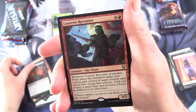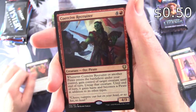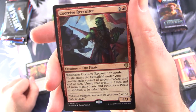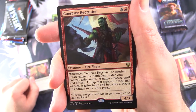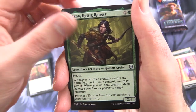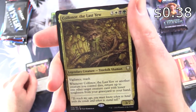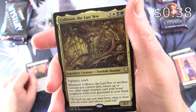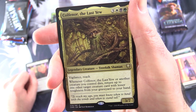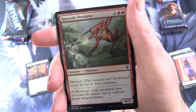Demonic Lore, and the rare is Coercive Recruiter — Creature Orc Pirate, four-four for five. Whenever it or another pirate enters the battlefield under your control, gain control of a target creature until end of turn; untap that creature, it gains haste and becomes a pirate in addition to its other types. You also get Halana, Kessig Ranger, and Kofnor, the Last Elf — Legendary Creature Treefolk Shaman, three-seven for four-six with Vigilance and Reach. Whenever Kofnor or another creature you control dies, return up to one other target creature card with lesser toughness from your graveyard to your hand.